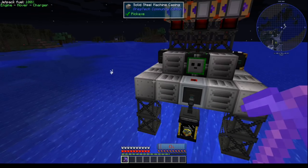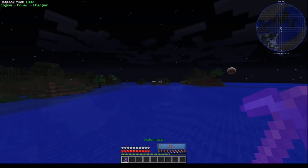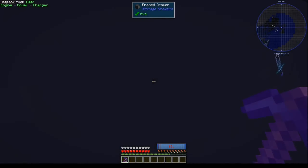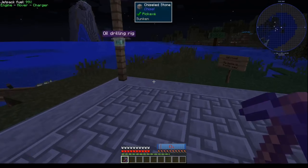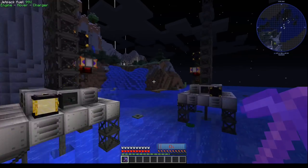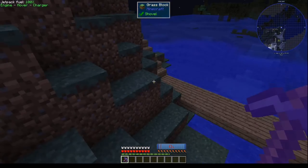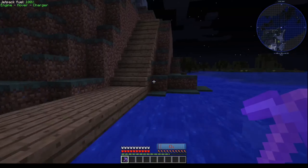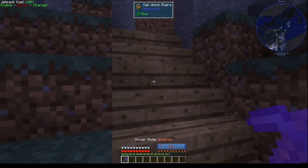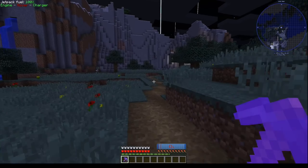That's where you'll spawn in. I don't really have a front door or anything to my base, but you can grab one of these boats, or you'll be able to fly over if you want. This is kind of the path that I made — I made a little landing platform over here. You can come up the stairs here and come over to here.